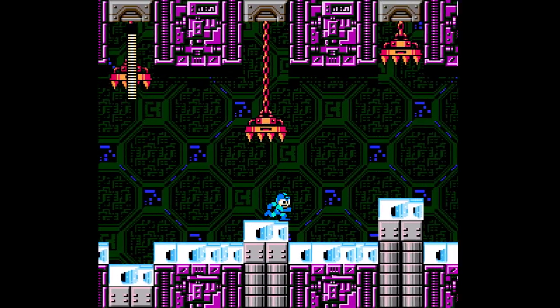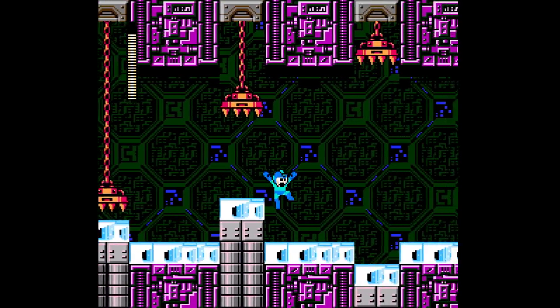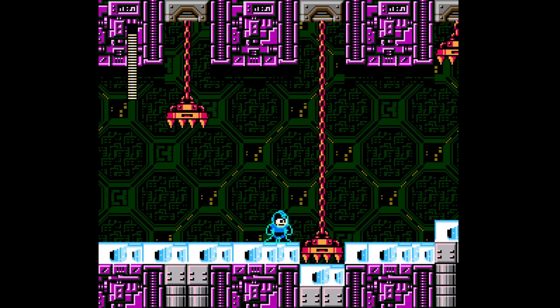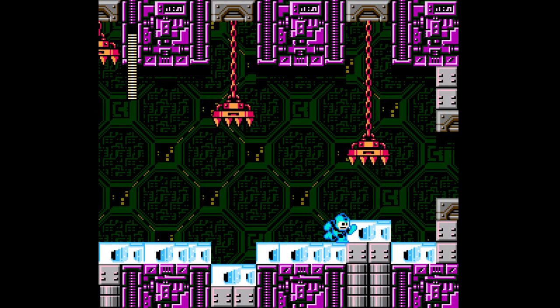I'll try not to use the flash jumper too much in here - I'd like to have some of it left. This room here is a lot more manageable than the first one. Even though we have ice physics here, at least Heavy allows us to jump over the crushers to speed up the process.